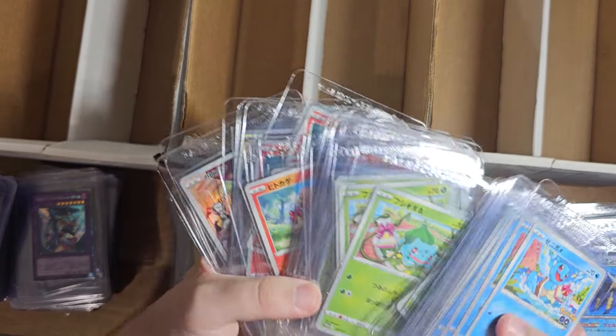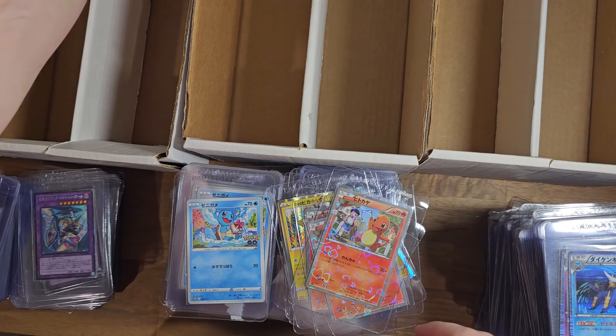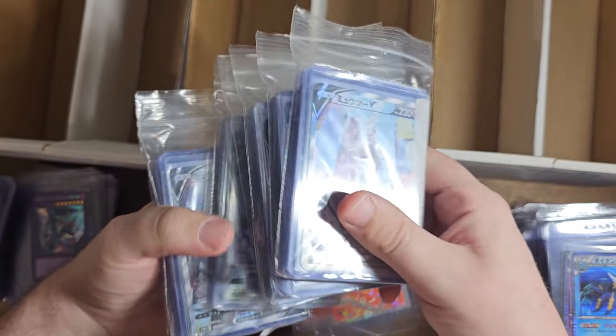Yeah, Charmander. This Charmander's good. So we got Charmanders, Bulbasaurs, Squirtles — and I don't know what the hell these are.